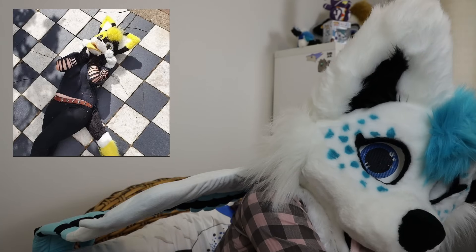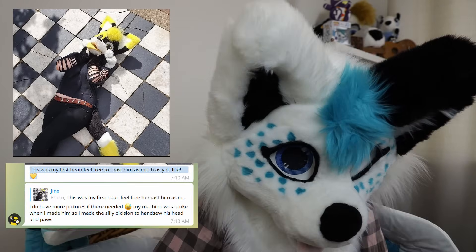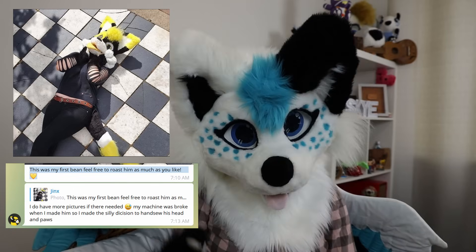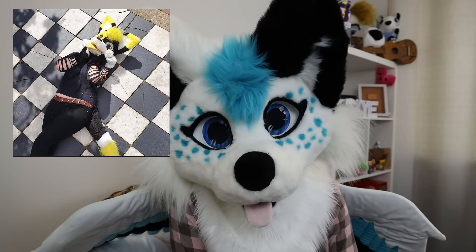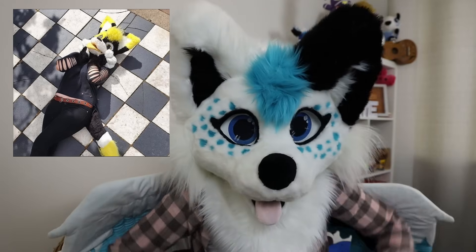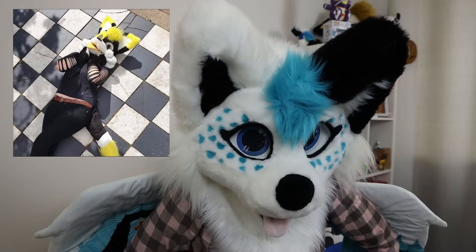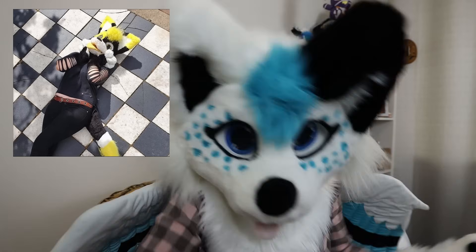This one comes from Jinx over on Patreon. 'This is my first bean — feel free to roast him as much as you like. My machine was broken when I made him, so I made the silly decision to hand sew his head and paws.' Nothing wrong with that in my opinion — I used to do exactly the same for both my heads and paws. There is tongue for days, and we've got the triangle ears — the return of the triangle ears. It looks good. It's a good first fursuit. I'm gonna give Jinx four Dorito Moomins out of ten.